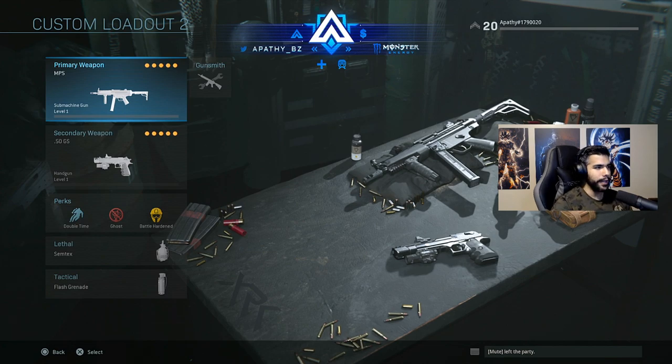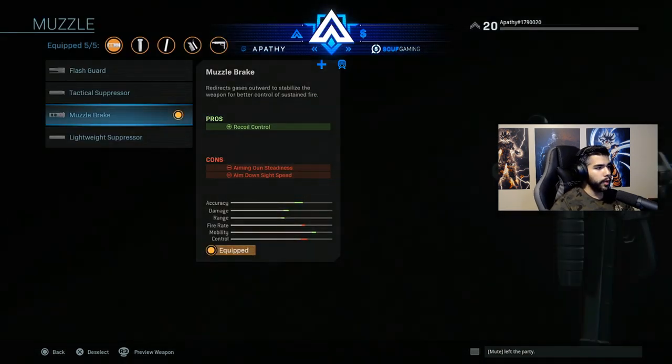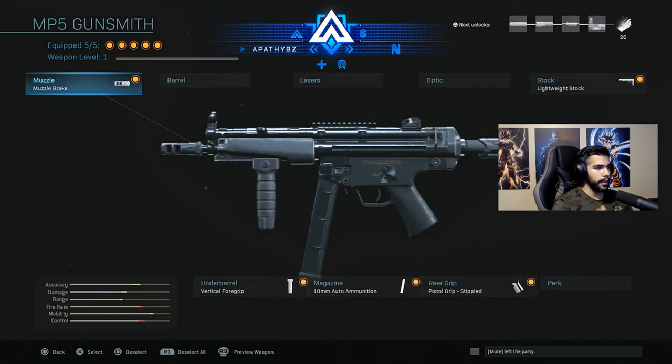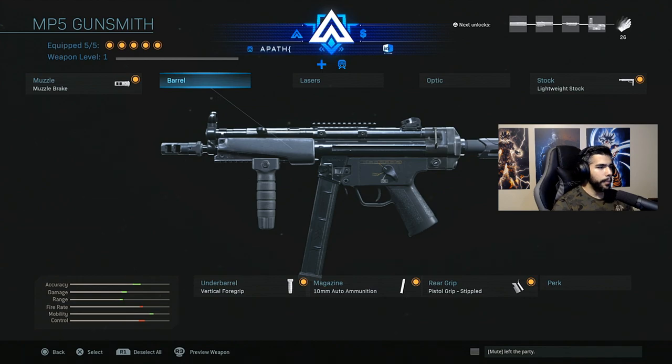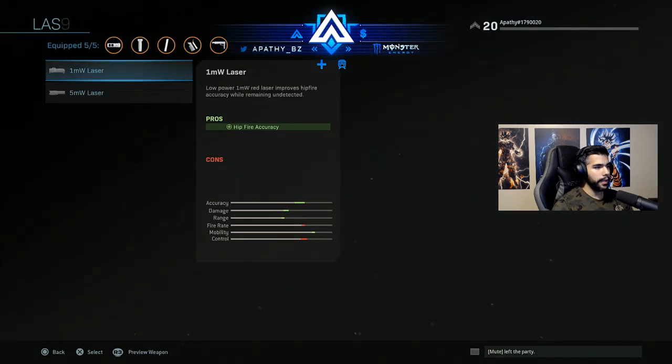We're going with the MP5. In my opinion, the MP5 is the best gun and the best sub at the moment in the beta. We've got the muzzle brake for recoil control — really good. You do lose some aiming gun steadiness and aim-down-sight speed, but having less recoil and being able to shoot straighter is more beneficial. No barrel — the lightweight barrel is basically a quick draw over bullet velocity, and I'd rather have bullets travel faster.